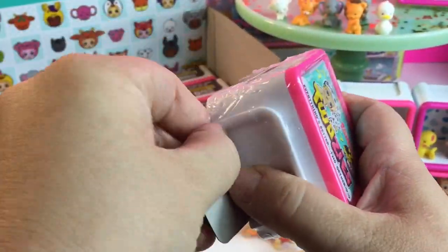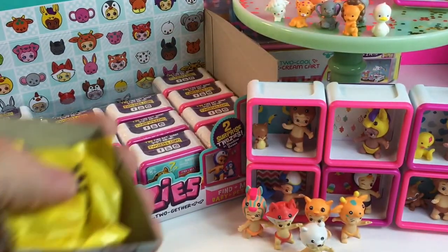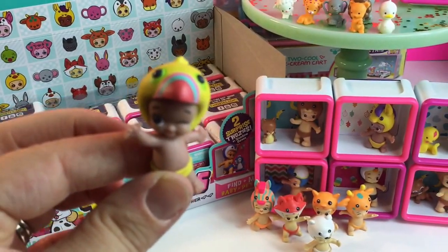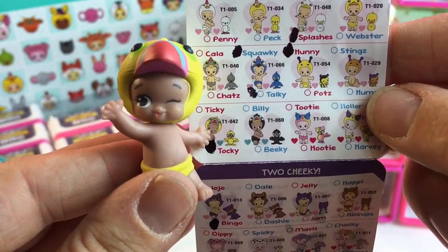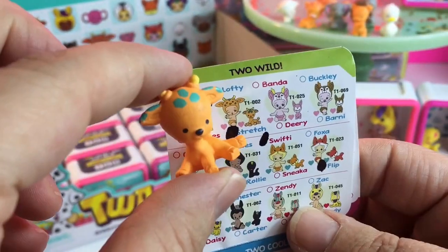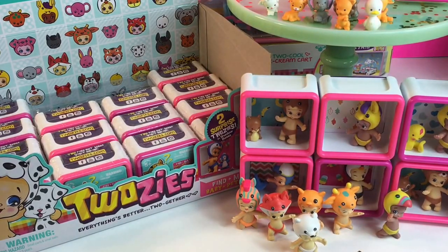We're done with the top layer. Stick with me to see if you're going to get your favorite Twosie. Another Chevron Zigzag. Did we get an Ultra Rare? It's definitely a Two Noisy — this is Tiki. It's not an ultra rare, but it is bright. Stretch. Okay friends, stay tuned — Part 2 is coming up soon. Bye-bye.